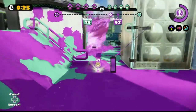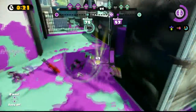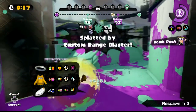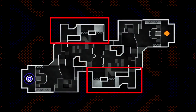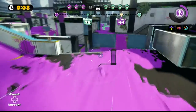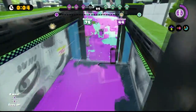When your team is behind, do not take the side passageways on Urchin Underpass with the Rainmaker. What do I mean when I say side passageways? I mean these passageways right here. So you might be asking me why, Sam — why should I not be there with the Rainmaker? Well, for two reasons.